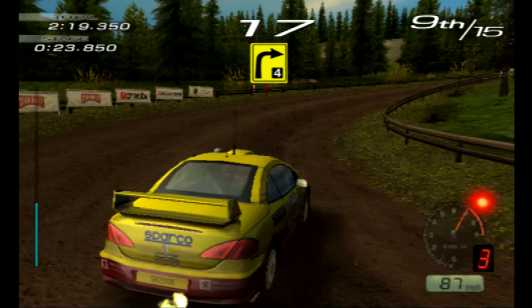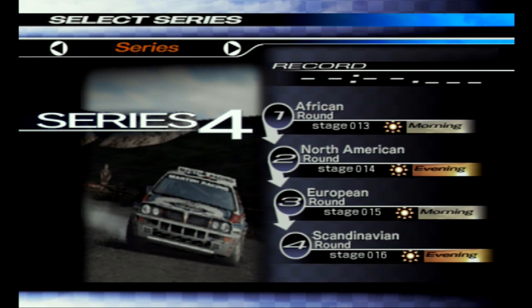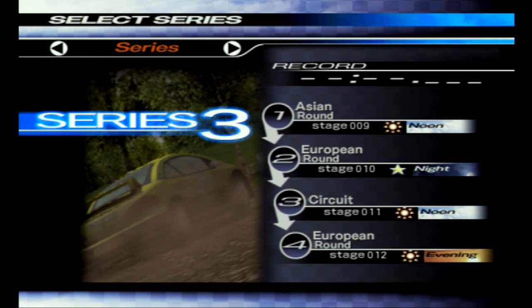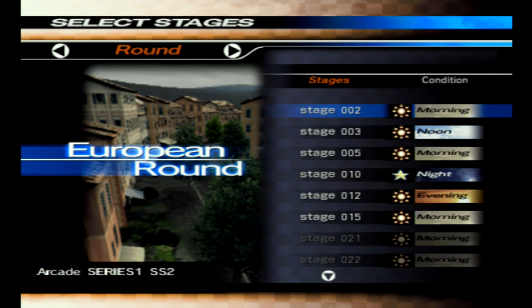Firing it up, you are presented with multiple race modes and options to play around with. You get an arcade mode, which is a series of four races on different tracks similar to the original Sega Rally. There are different series available with different track combinations, and you'll need to battle both the clock and enemy AI to be number one. The time attack mode is your typical practice option, where you have the track all to yourself with no worries about other cars or the clock stopping your fun early.